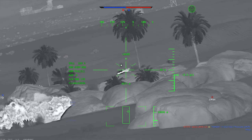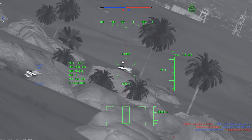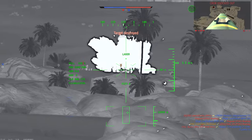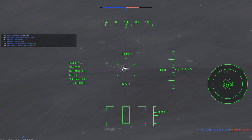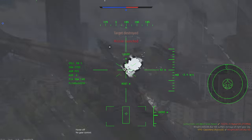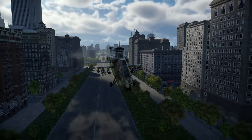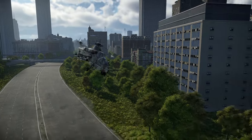Overall, I give the Rooivalk a 7 out of 10. If you enjoy long-range ATGMs and good air-to-air missiles, the Rooivalk is a great helicopter for you. While it is fairly poor at close range with an average cannon and middling rockets, it excels at long-range kills and can pop up anywhere around the fringes of the map due to its good speed and imaging systems. Though not as well known as helicopters like the Ka-50, it is just about as strong and possibly even stronger in several key areas.